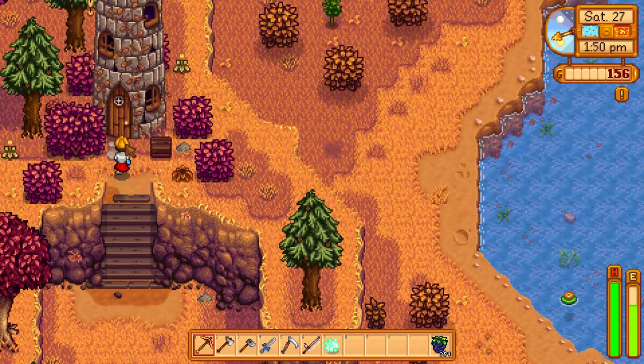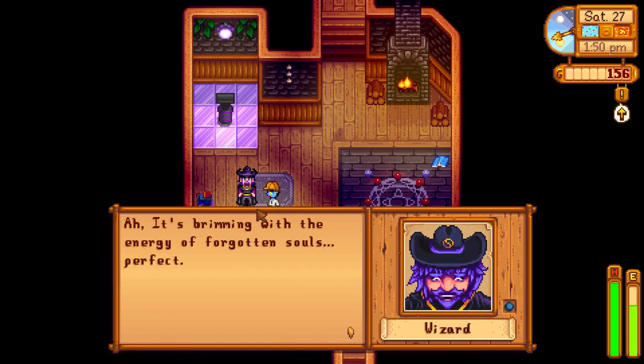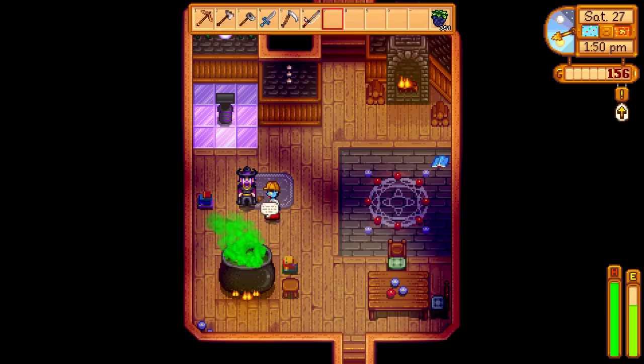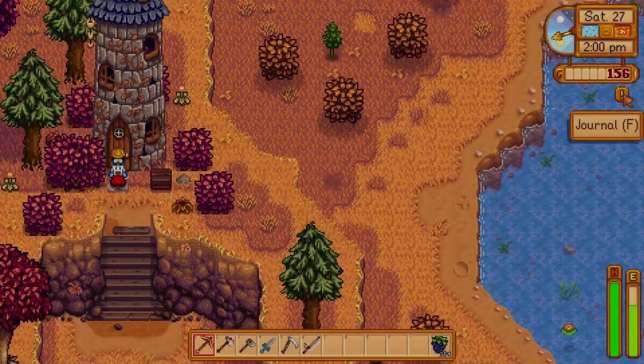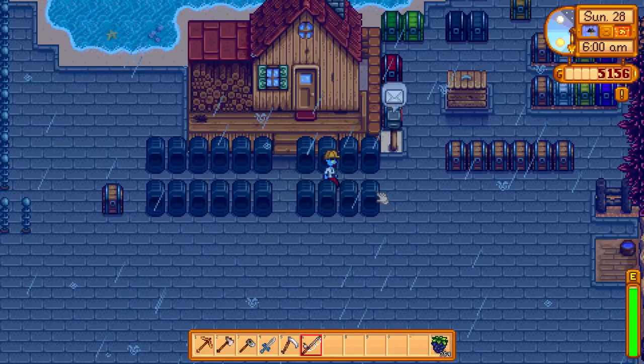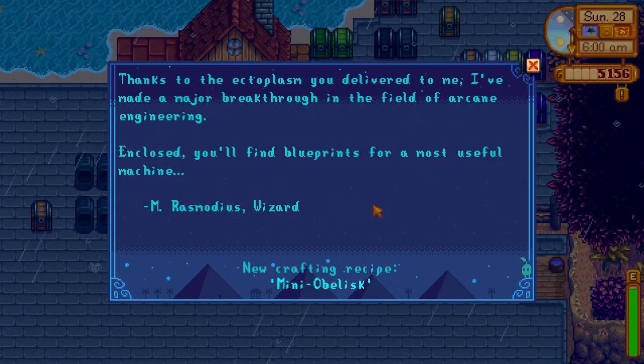Do you want the Mini Obelisk quest? All you have to do is take the ectoplasm to the wizard. Complete the special order quest, which involves getting the ectoplasm of a ghost to the wizard. Then the next day you will receive the recipe from the wizard in your mailbox.